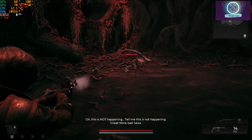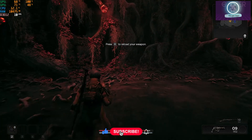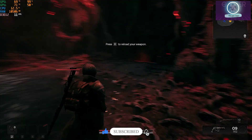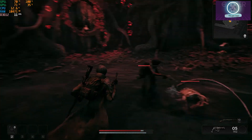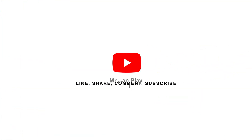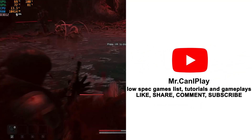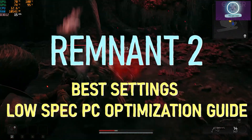Remnant 2 is the sequel to Remnant from the Ashes, an action RPG. The sequel improved quite a few things with great third-person gameplay and several classes to choose from, each with a different role making each player have a different playing style. Hi guys, it's Mr. Kane Play, and in today's video: the best settings for Remnant 2 on a low spec PC. Make sure to like, subscribe, and comment if you have any questions.